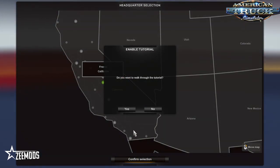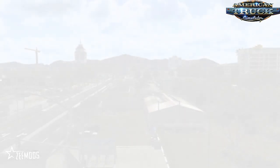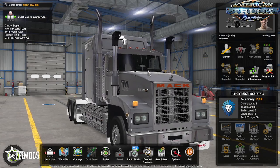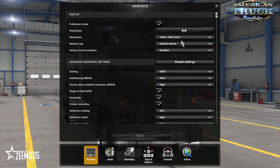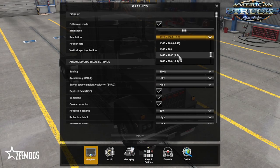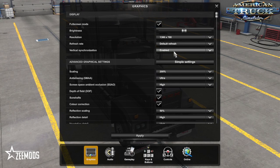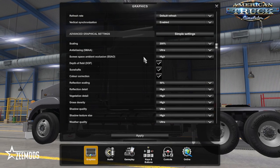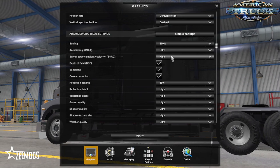So we're going to start off in Fresno. Before we do anything else, the next thing we need to do is set the game up to look and record beautiful. Go to your options, go to graphics. You can see this is on 1920x1080 — that's no good for me because my monitor resolution is 1366x768. Always leave the refresh rate on default and always have vertical sync enabled. Scaling, I always go 200% — no need to go any higher, 200% is the sweet spot. Anti-aliasing I have on ultra. Screen space ambient occlusion — we disable that, not needed.